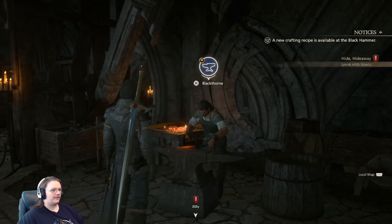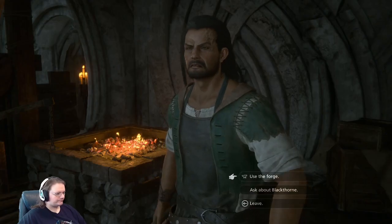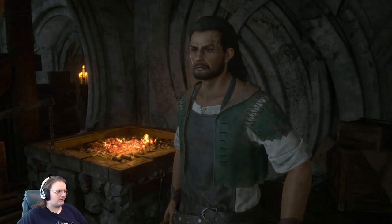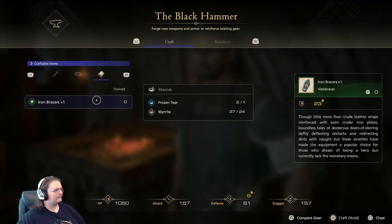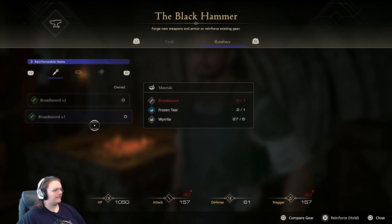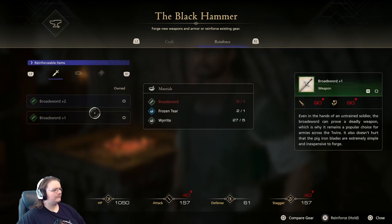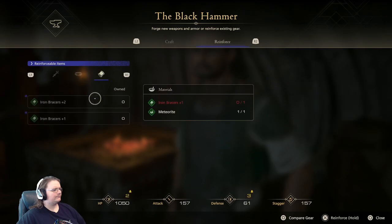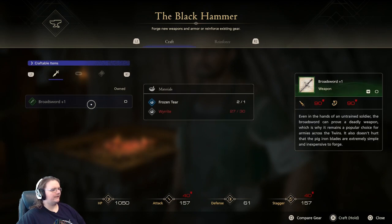I suppose I should think gates. Cool. Make it quick. Use the forge — I could update my bracers. Why not have a broadsword? Well, I guess I don't.